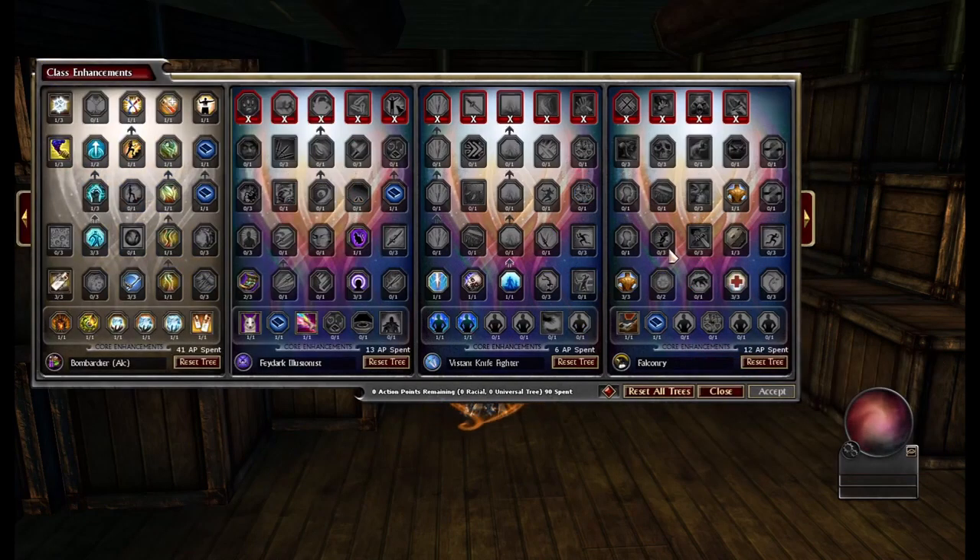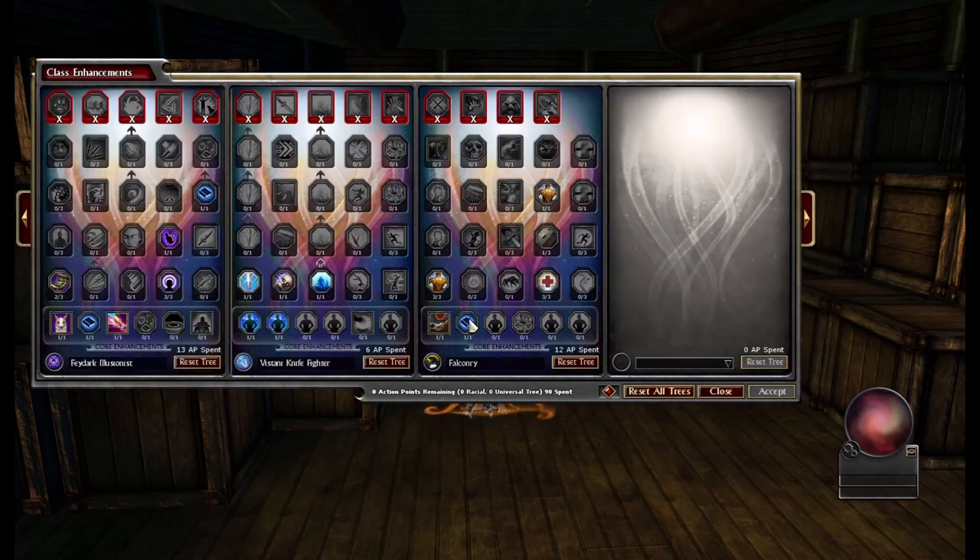6 points in Vistani for Deflect Arrows — every 6 seconds, you deflect 1 missile. We have 12 points in Falconry because I don't have any more to spend. If you do, I'd recommend spending the rest of your remaining points in Falconry, or if you want to, you could spend it in Vistani to get more defense.